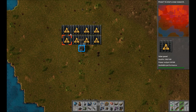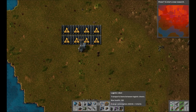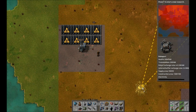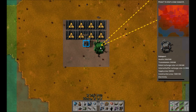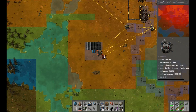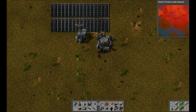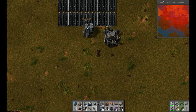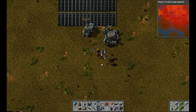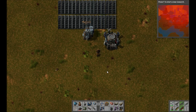To start off with you'll need some sort of power source like these solar panels here, and to craft a RoboPort and some logistic robots. The first thing you want to do is place down a RoboPort. These can be linked to form complex networks. Once you've placed one down you can release your logistic robots and they will live inside that RoboPort and perform tasks that you assign them to do.